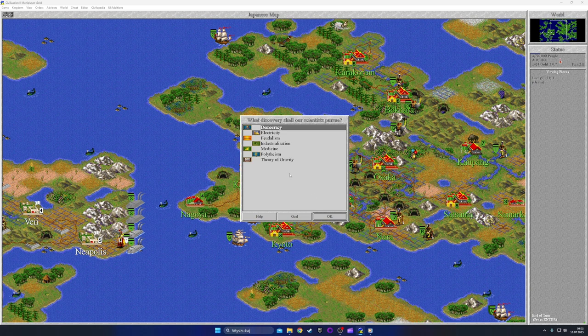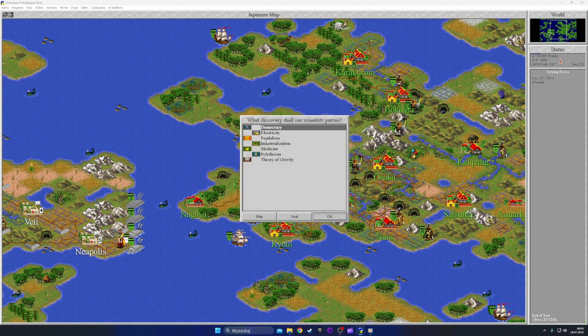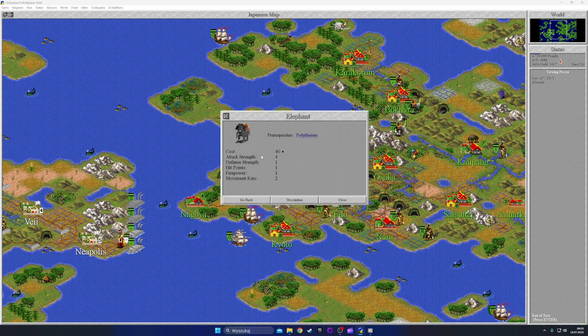What should we research next? Electricity sounds good — it will give us eventually the destroyer unit, can see units two spaces away, and can spot enemy submarines. It really sucks that all of my units only see one square away, so we always get surprised. The destroyer has attack strength three, one hit point, and movement rate of six. That's a good unit.